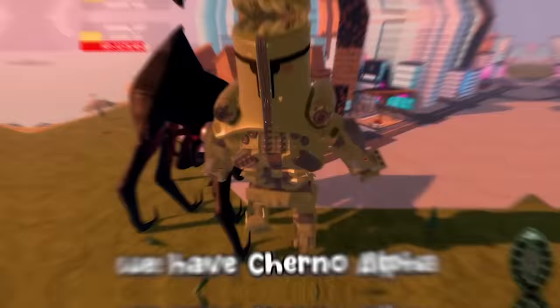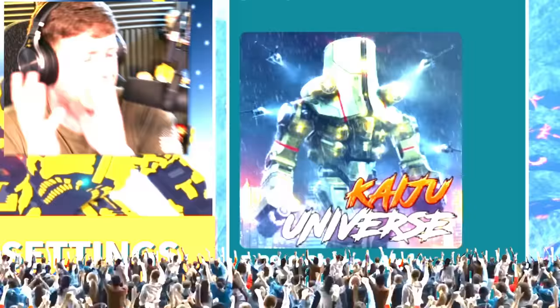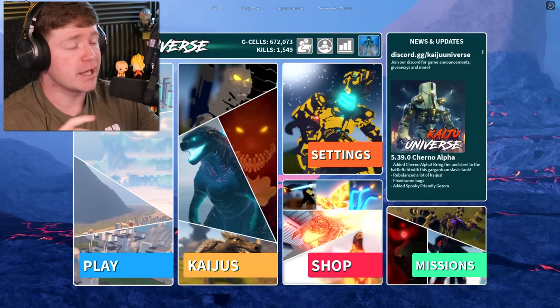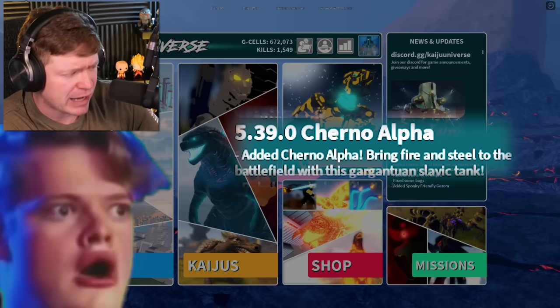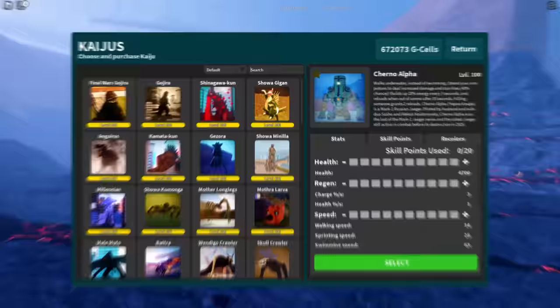The first Jaeger from Pacific Rim is here — we have Cherno Alpha, the first one added into Kaiju Universe. Give a round of applause! As you can see, update 5.39 added Cherno Alpha. 'Bring fire and steel to the battlefield with this gargantuan Slavic tank.' Not gonna lie, that sentence just fired me up!